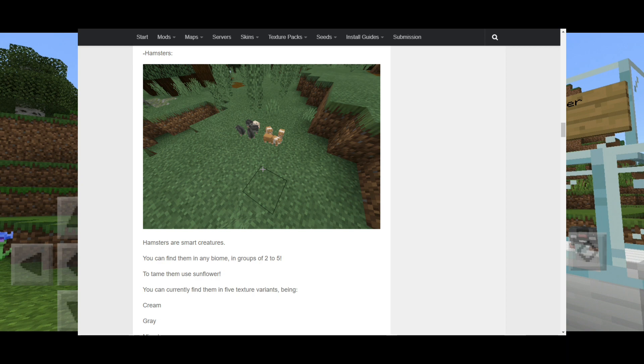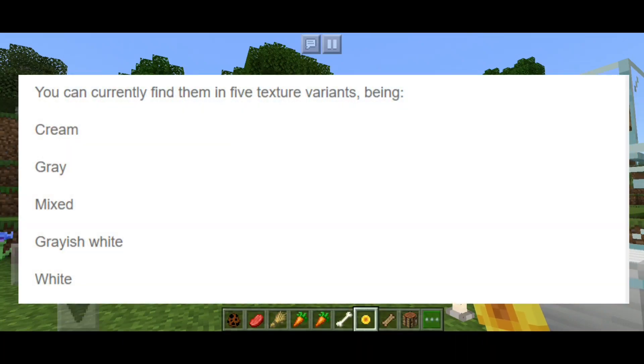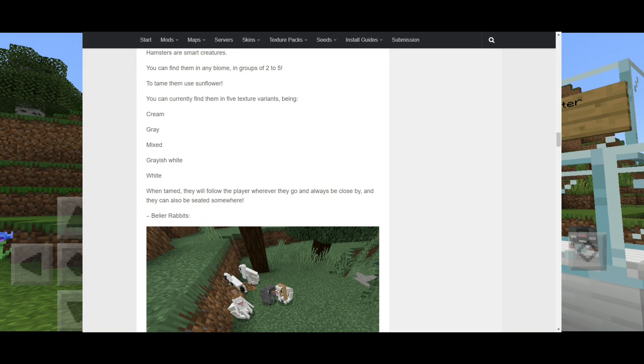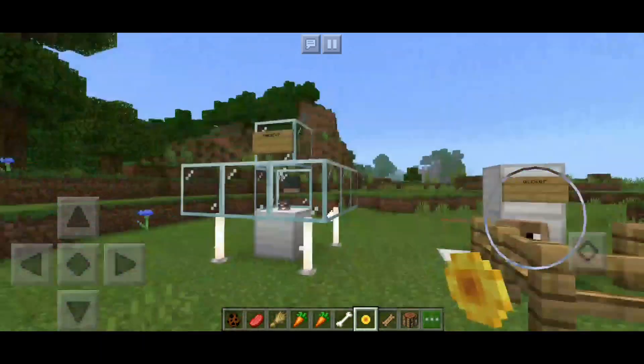You can currently find them in 5 texture variants: Cream, Gray, Mixed, Grayish White, and White. When tamed, they will follow the player wherever they go and can be seated anywhere — kind of the same description as the rabbits.